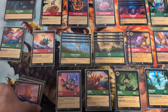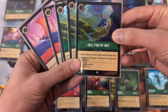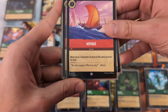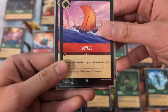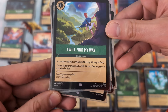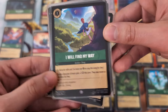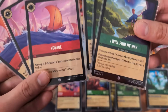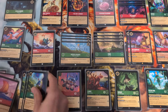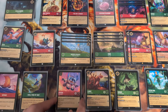Rounding out the one-drop slot, we have two action cards: Voyage and I Will Find My Way. These both move characters to a location. Voyage can move up to two characters of yours to the same location. I Will Find My Way is actually a song, and gives chosen character plus two attack this turn and lets them move to a location for free. We're running three of each.